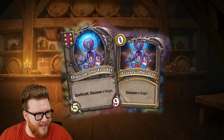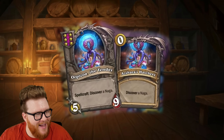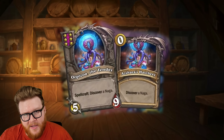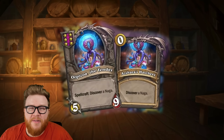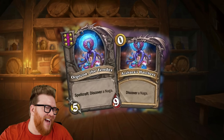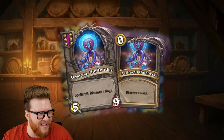Well, folks, we're finally at the end of the card reveals for Rise of the Naga in Battlegrounds. And we got some crazy ones here. A bunch of new Naga stuff, of course, but also Leroy Jenkins coming to Battlegrounds. That's awesome. And a new tier six old Murky Murloc. It looks pretty crazy as well.